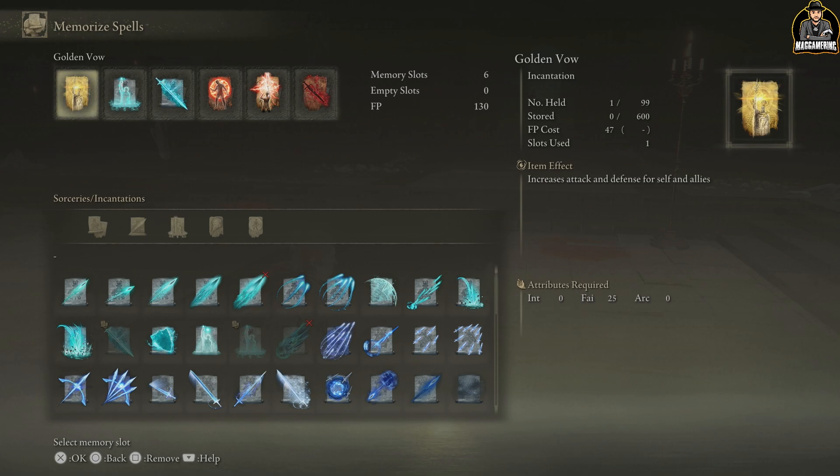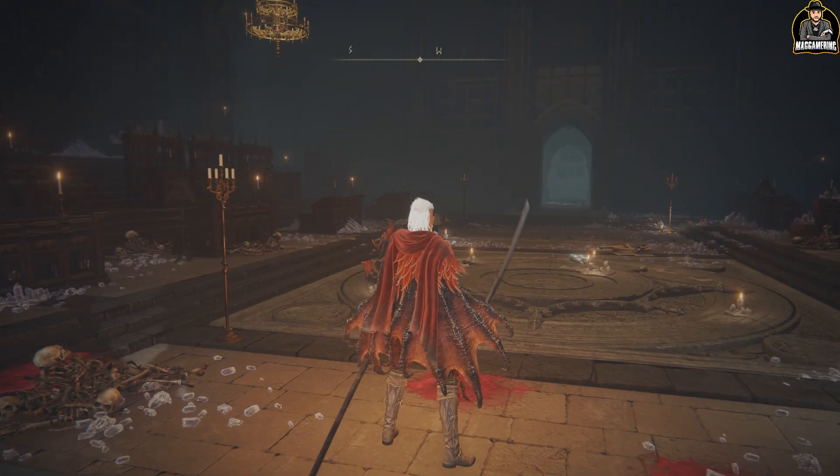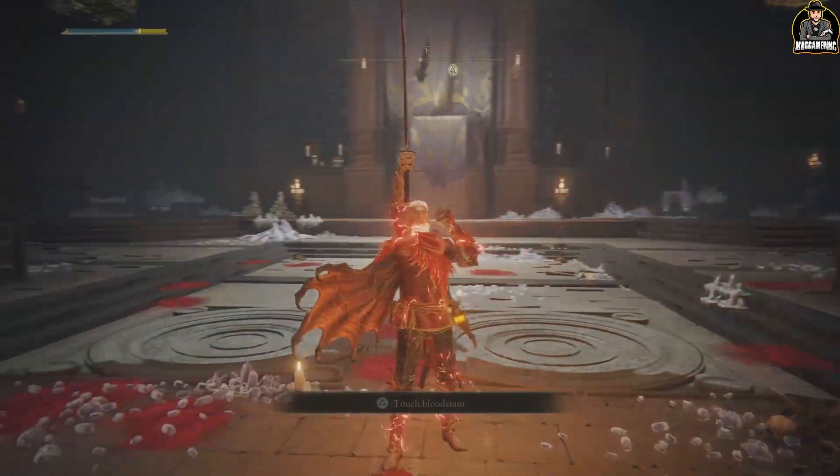Now let's change it up. There's something amazing called the Golden Vow. This one is in general the best in the game for boosting both your attacks and your defense overall. This is going to be critical for almost any build.